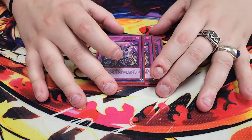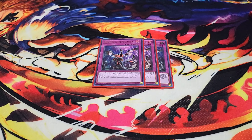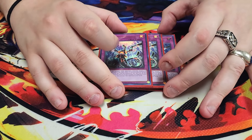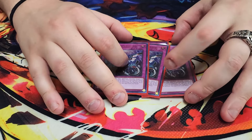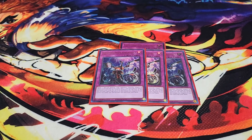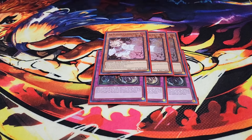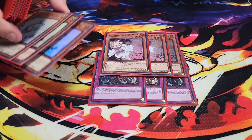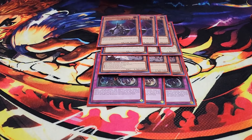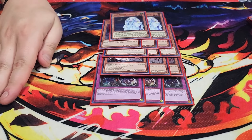We then play three copies of Infinite Impermanence. It's a great hand trap — it stops your opponent's monster effects and locks down entire columns of spells and traps. We're playing 14 hand traps in the deck overall: three Impermanence, three Effect Veiler, three Ash Blossom, three Dimension Shifter, and two Ghost Mourner. I had something for every situation.